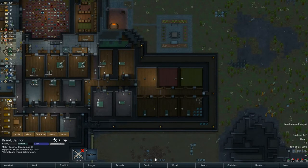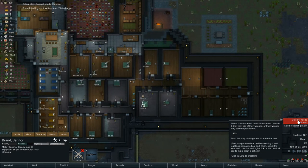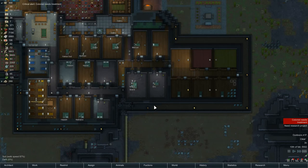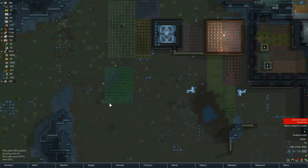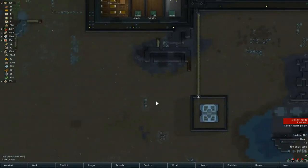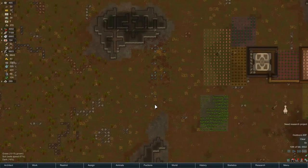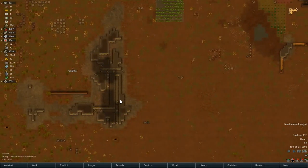Let's kick the speed up. There's speed three. Colonist needs treatment - Eric's turn. He's in bed, so it's not like he got attacked by a bear somewhere. He'll be fine. These guys are here. Where'd the bear go? He was heading this way last I saw.